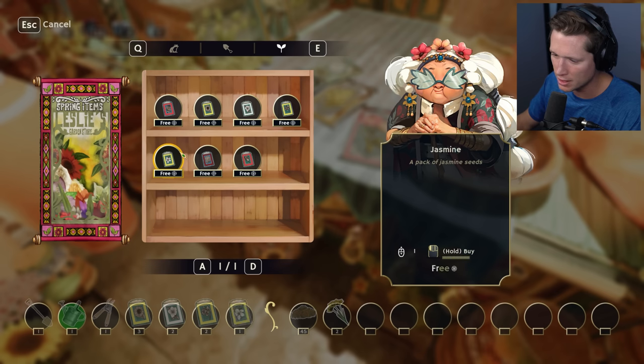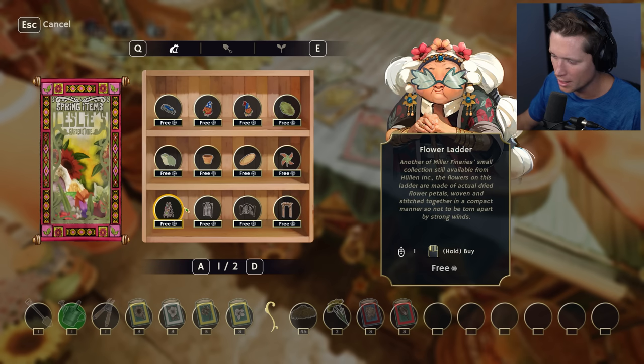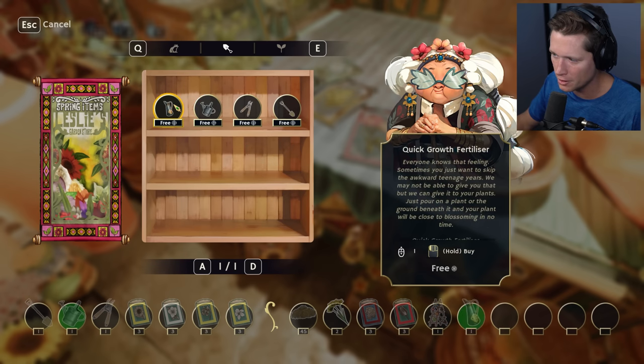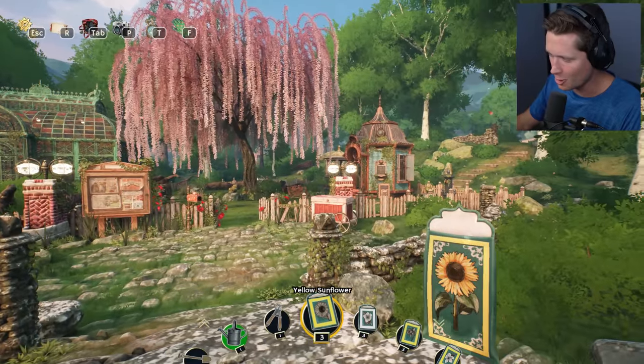I'm wondering if everything is free because it's the demo and they want you to just mess around. Jasmine seeds, hydrangea — don't mind if I take some tulips. Look at all the other decorational things: terracotta pots, plates, paper windmills — you can really go all out. I'm going to get a flower ladder and a few more quick growth fertilizers. That might come in pretty handy. Back to the garden — about to put sunflowers all over this thing!